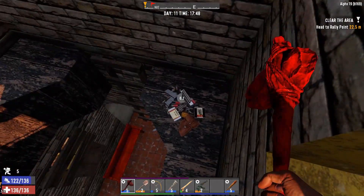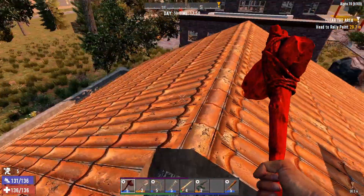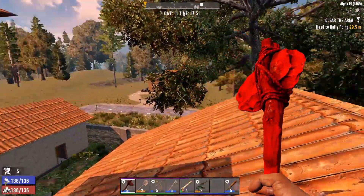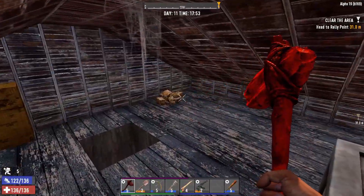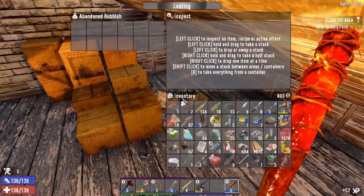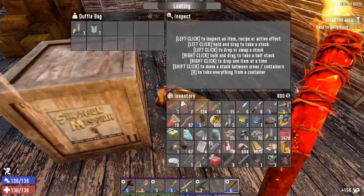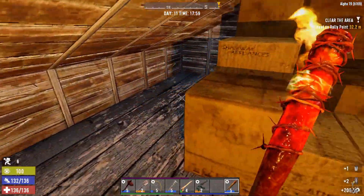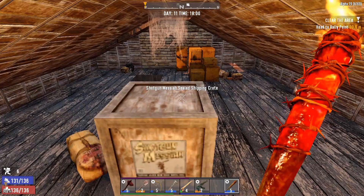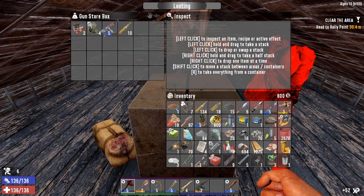There we go - I was going to say there's nothing in here, but that's where the zombie dropped down from. I don't think there's going to be anything else up there. A few bits of rubbish and a duffel bag with absolutely nothing useful in it. Let's get in here just to see - no. Let's see what this Shotgun Messiah shipping crate has got in here.